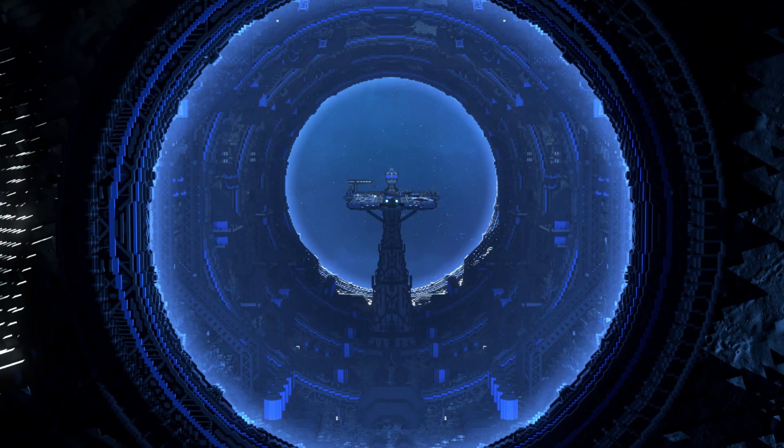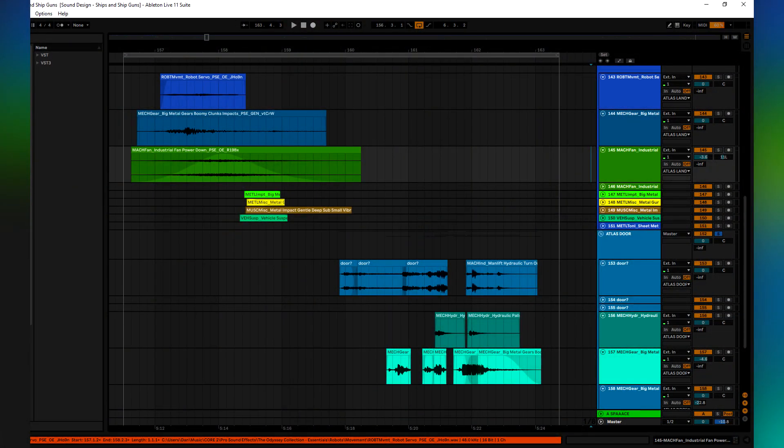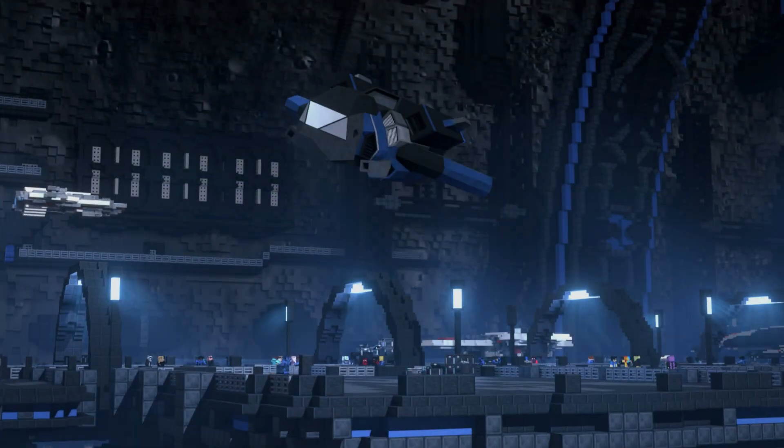Another signature sound for the Atlas is the landing gear. This is a little bit more standard — it's mostly just made up of real recordings of various big clunky industrial elements.